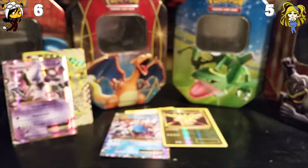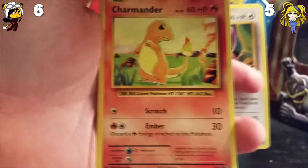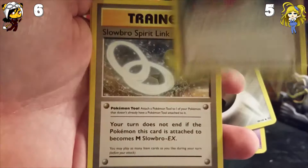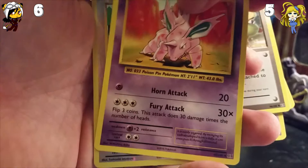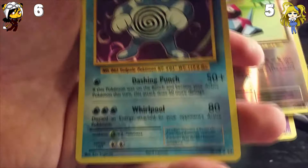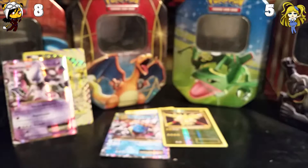Starting off with a Rattata, Gastly, Voltorb, Steel Energy, Pokédex, Slowbro Spirit Link again, we have a Ninetales. And the worst holo is a Porygon — that's uncommon, uncommon. And the rare is a Ninetales Holo Rare. Nice, two points. You're still massively in the lead right now.